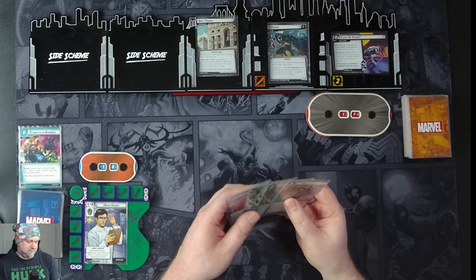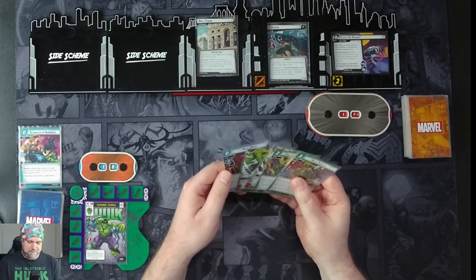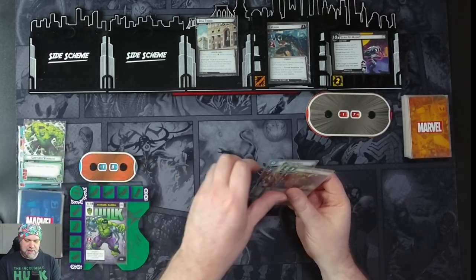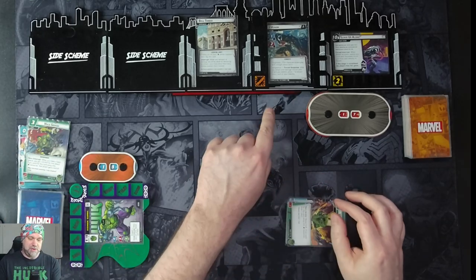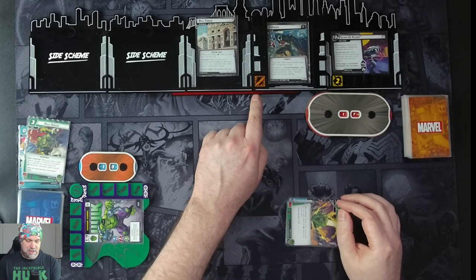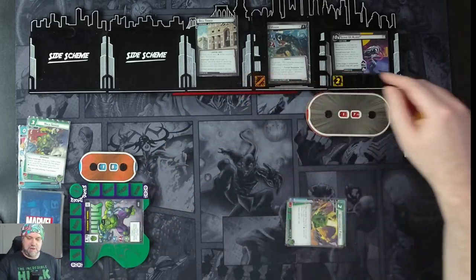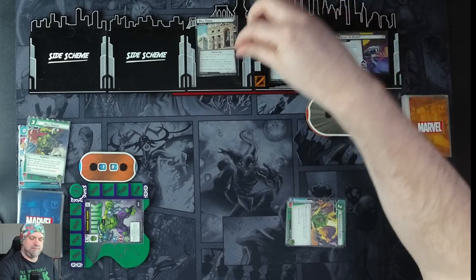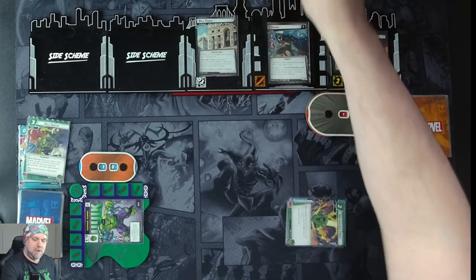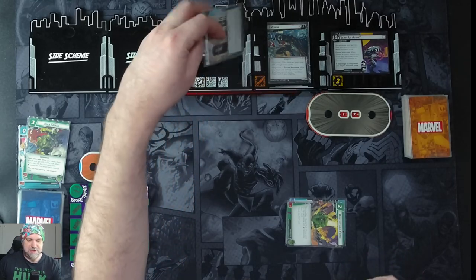Here's what we're going to do — I'm pretty happy with this hand. We're going to flip up into Hulk and use our Limitless Strength for Hulk Smash for 13. We're not going to do it to Venom, because any amount of damage we deal to him places chime counters. So we're going to throw it all onto the Bell Tower, taking that to 13.